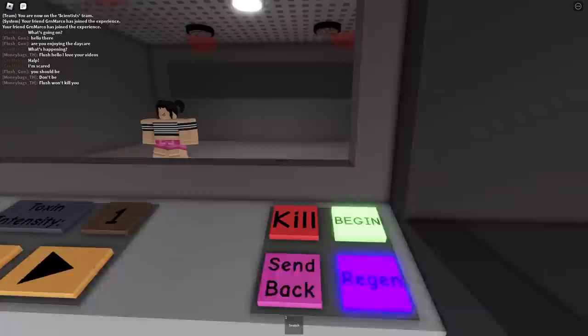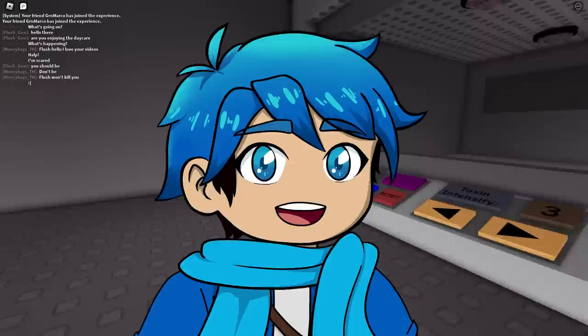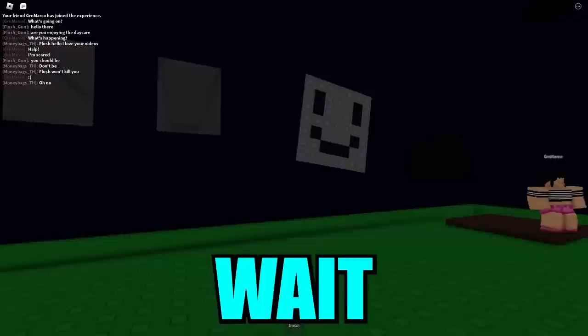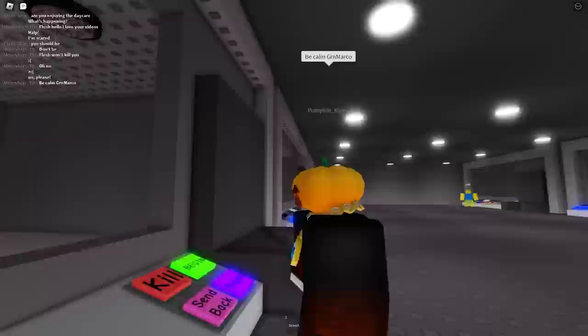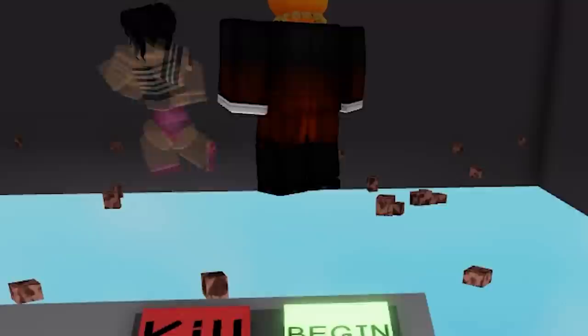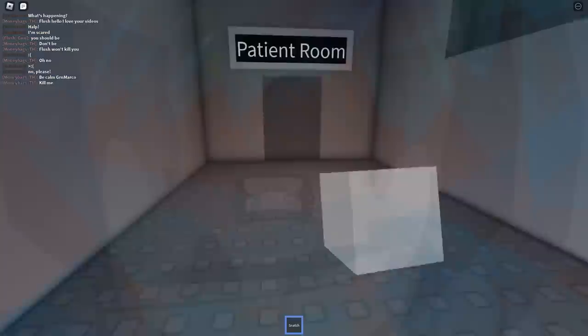This whole daycare thing is actually just a lie. They're turning colors — are they gonna blow up? Let's get a new patient. It's nighttime now, and this turned dark as well — it looks kind of creepy now. We're going to do more experiments. Let's see what's the highest level we can make this toxin — five? Be calm, Marco. This guy is also part of this. I feel kind of evil, actually. He's a ghost now — did we kill him? This game is actually kind of fun. I want to snatch more victims.